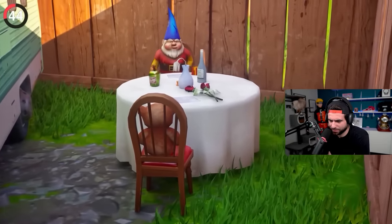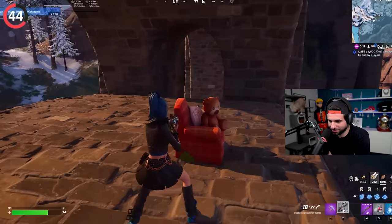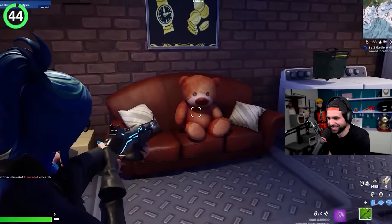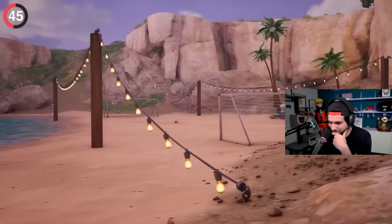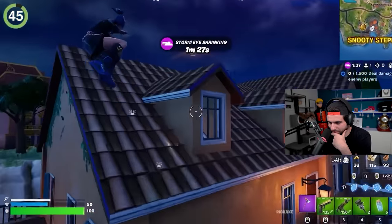It wouldn't be Fortnite without these guys hanging around, and now you can finally find them once again. As usual, they're in some pretty creepy places like sitting under a bridge or chilling in a warehouse. You can also find fairy lights around the map — but this time they're not just decoration. They're everywhere and have replaced some zip lines as a secret way to get around.